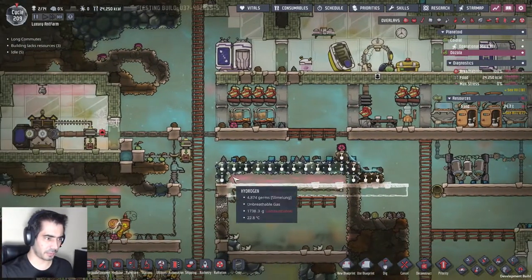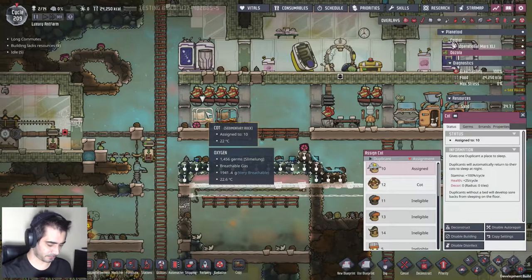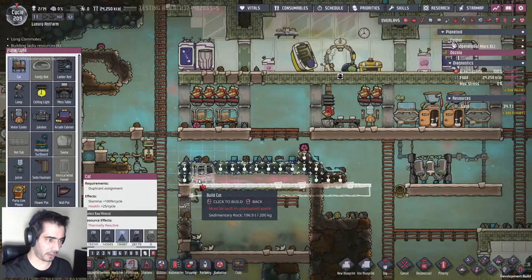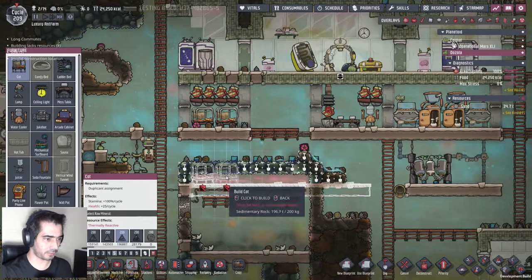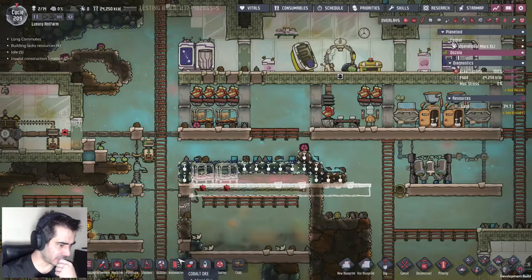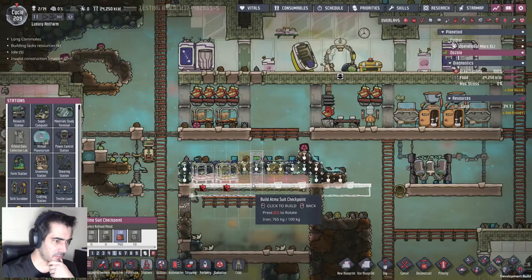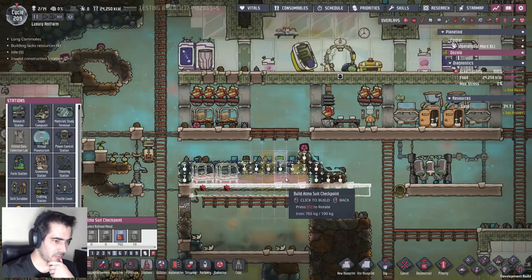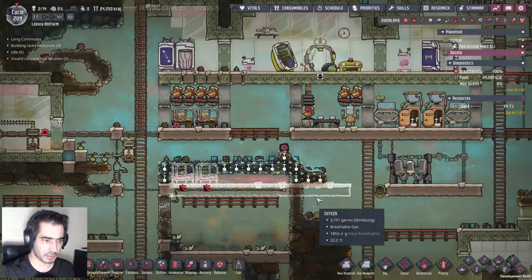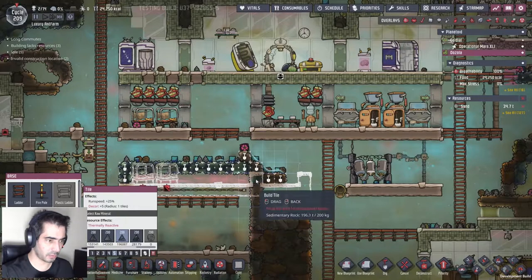Let's build from this side. If I place one bed there, one bed there, and then if I do stations - because I'm gonna need - one, two, three, one, two, three.